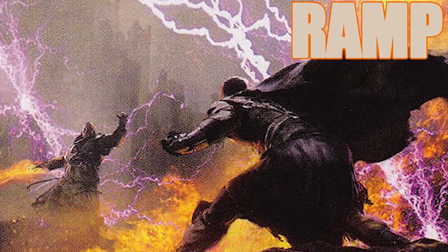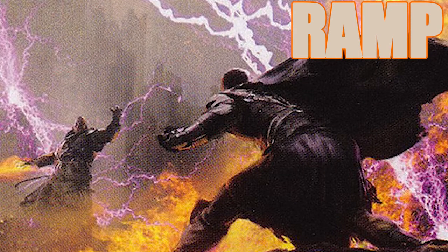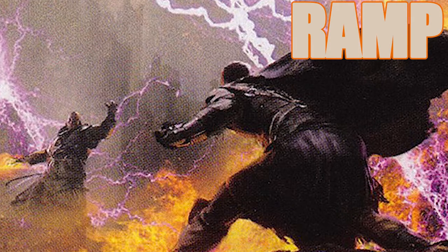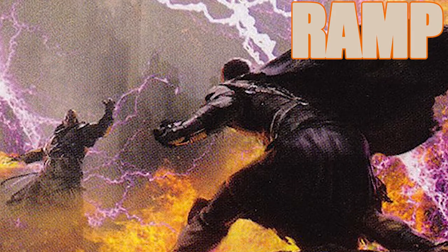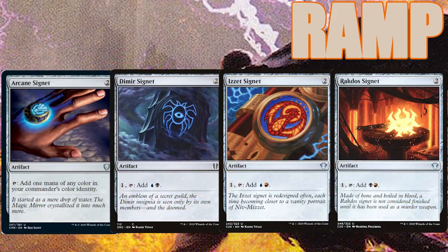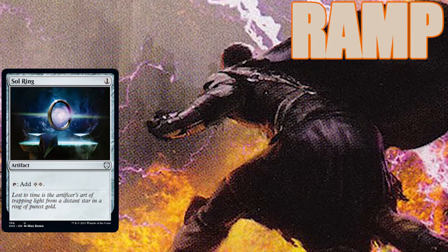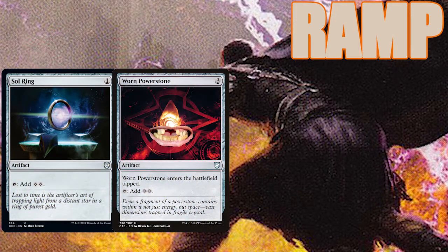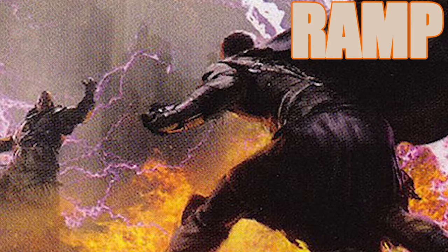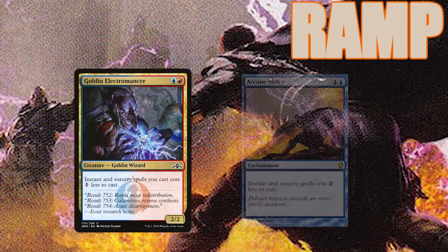Alright, I know what you're thinking — that all sounds like it costs a lot of mana, and it definitely does. This deck does take a while to get to a win, but we've got plenty of cards to ramp us into extra mana. We've got rocks galore with Arcane, Dimir, Izzet, and Rakdos Signet. We've also got Sol Ring, Sol Ring's ugly cousin Worn Power Stone, Commander's Sphere, and Mana Geode. In addition to the rocks, we've got some cards that make our spells cheaper like Goblin Electromancer and Arcane Melee.